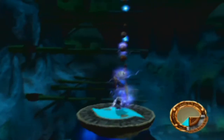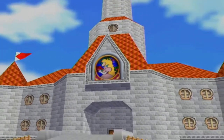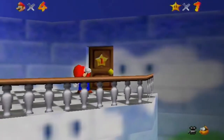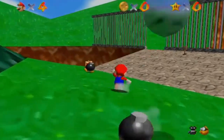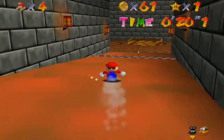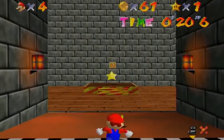The prime example of what a collect-a-thon actually is also happens to be the first example of one. Super Mario 64 is widely viewed as the first collect-a-thon because it was the first 3D game where you must collect a set number of items — in this case, Power Stars — to unlock new levels and advance. There are multiple levels to explore, and you can jump back and forth between them. There are other collectibles too, such as red coins found in every level, but the main objective is always Power Stars.